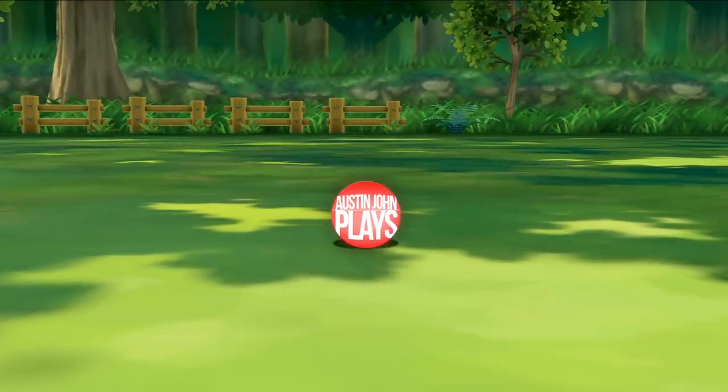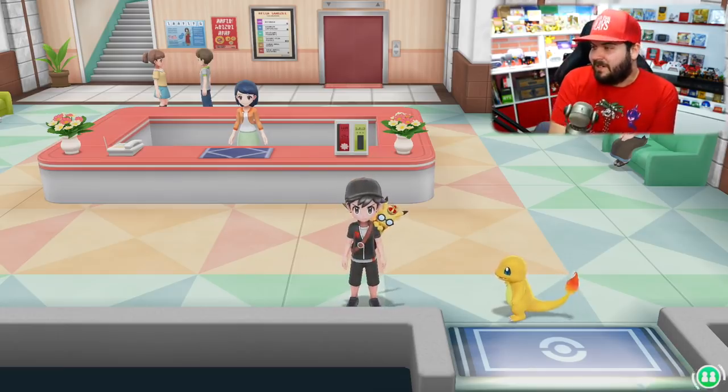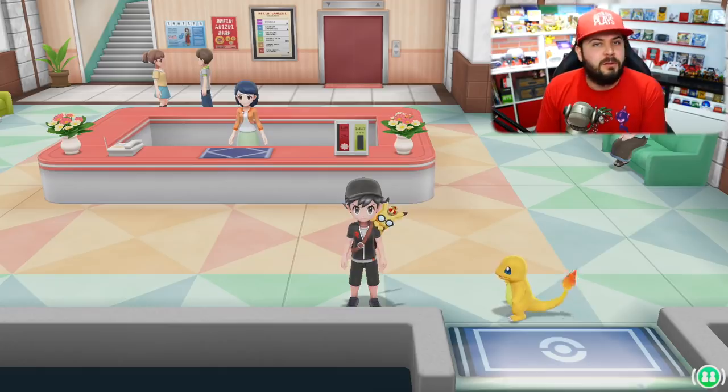What's going on boys and girls, Austin John Plays here. Today I'm going to be going over all the clothing and customization options for you and your partner Pokémon in Pokémon Let's Go Pikachu and Let's Go Eevee. We're gonna get fabulous. You probably know you can customize your trainer and your partner Pokémon — I wasn't a big fan until I found this outfit right here — but I'm going to be going over every single piece for all the clothing you get in the story, all the hidden articles of clothing, and all the articles you can purchase but not preview before buying.